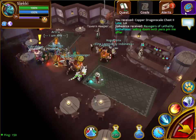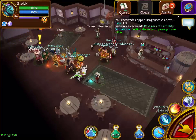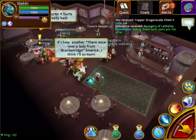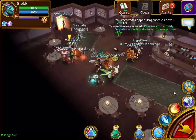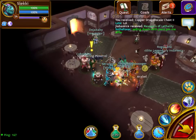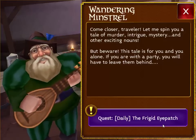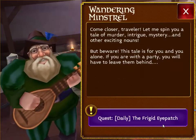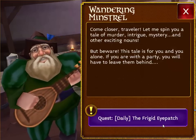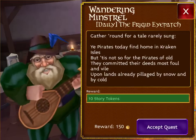Next step — that's the daily token quest, guys. So in order for you to obtain 100 tokens, you will need to do this quest on a daily basis. You click the Wandering Minstrel. He resets every 24 hours, so you can only do this once a day. Make sure that you sign in every day just once for a few minutes and do this quest.